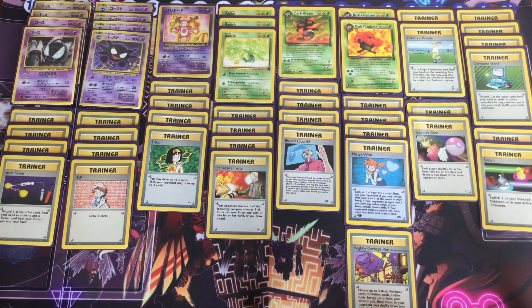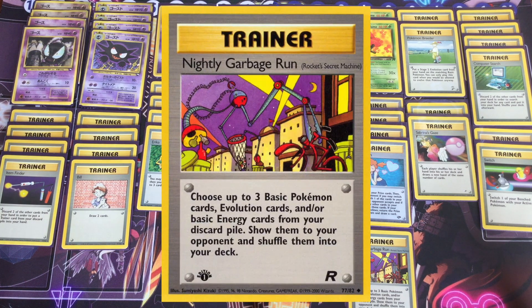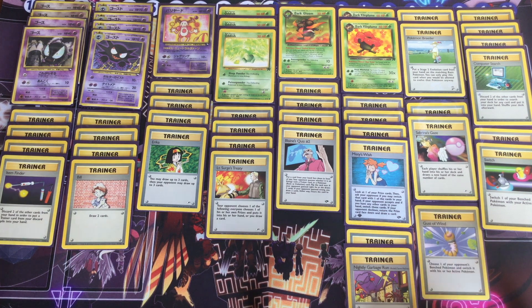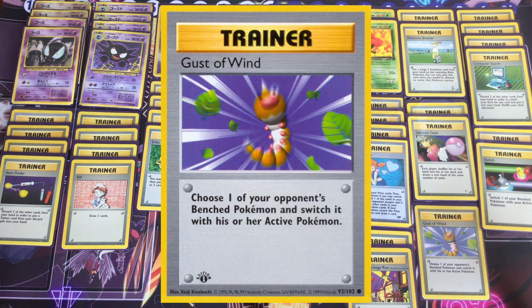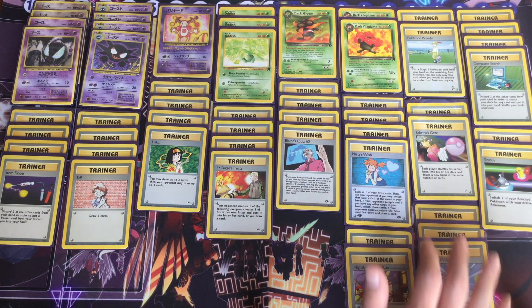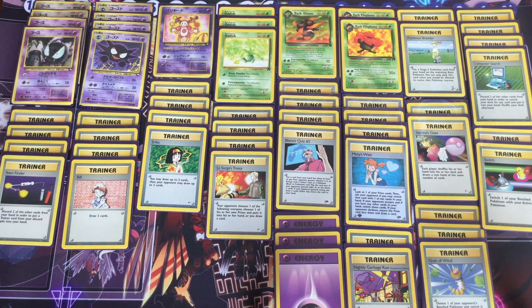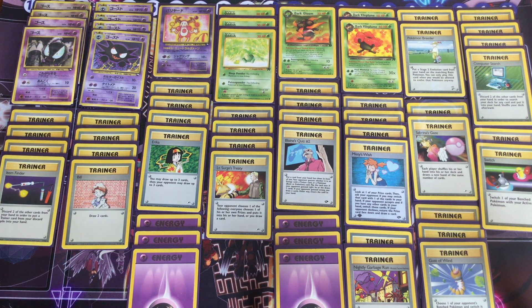A couple copies of Switch, just in case you have to start the game with an Oddish or Mr. Mime in the active position — easy fix. Nightly Garbage Run for if early game you're not able to get the full setup and a Ghastly or Haunter gets knocked out. Gust of Wind for if your opponent starts with a Grimer anywhere on their side — you use your draw power to get at least one Gust of Wind and knock out that Grimer before it can evolve into Muk and ruin the deck. Rounding out the deck is six Psychic Energy. The only other card I didn't mention was Sabrina's Gaze, which after using a bunch of draw power is really just a high-power Professor Elm at that point.